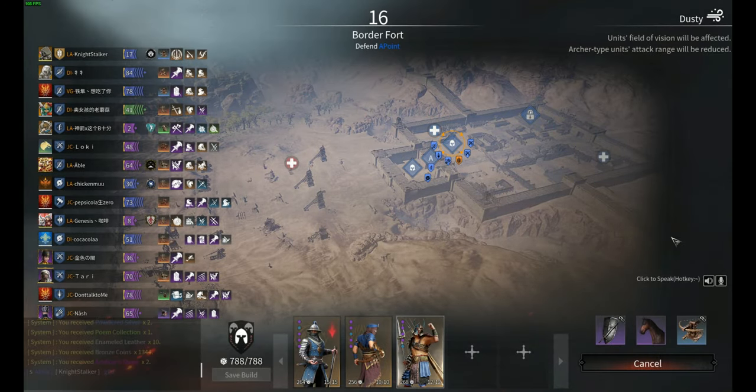Hey boys and girls, it's Night Stalker here, welcome along today to Borgata Fort Siege. Today we're going to bring in the Retarii, we're going to bring in the Hashashins, we're going to bring in the Shenji even though it's a little bit windy and they're a little bit less accurate.